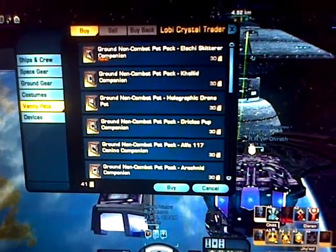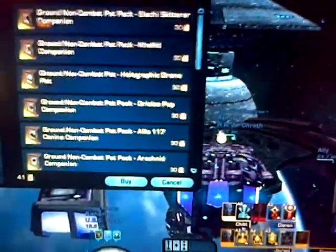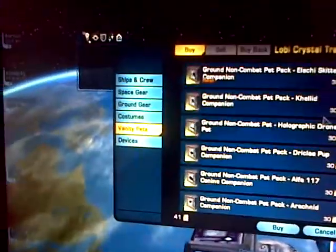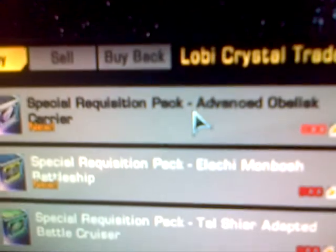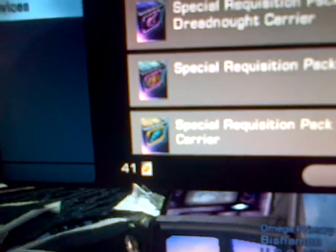Hey YouTube, this is the one and only Josh Parrish here. Today I just found out that you can get the advanced obelisk carrier for 800 lobi crystals, and at the moment I only got 41.